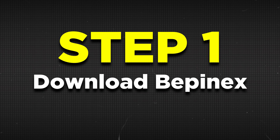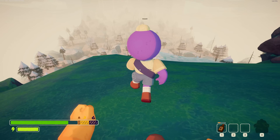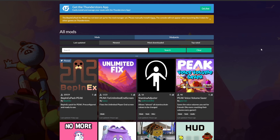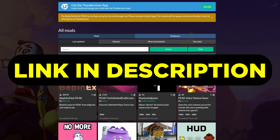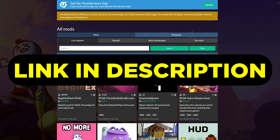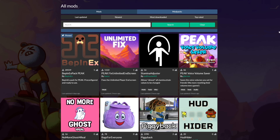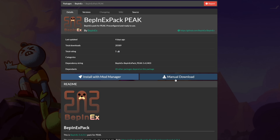Step 1 is to download BepInEx first. This will allow mods to work in PEAK. You first want to head to the Thunderstore website and search for PEAK mods. I've made this step easier for you already — all you need to do is click on the link below to head there immediately. From here you'll see a ton of mod options, but first click on the BepInEx pack PEAK mod and then click on manual download.